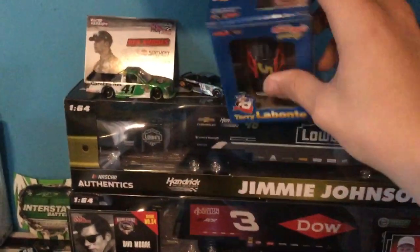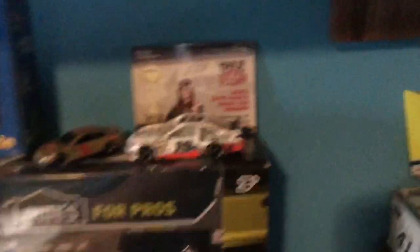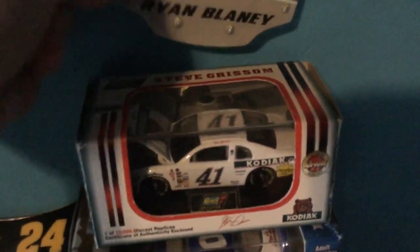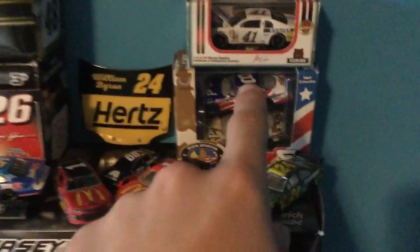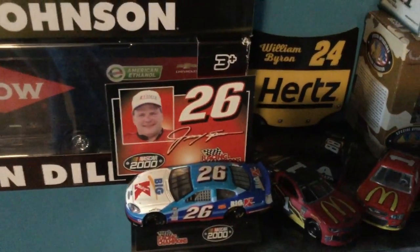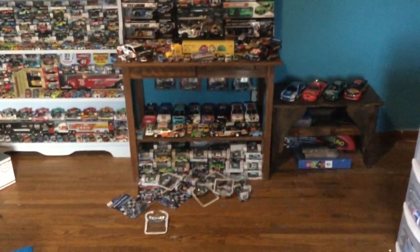Martin Truex Jr. 1:87, Terry Labonte cereal box — that is really cool, I really do like that. Martin Truex — come back here. Then you've got Austin Dillon, Haley Deegan — what an awesome looking car, love that Haley Deegan. Steve Grissom, Dale Jr. set — really cool patriotic set, I love that. Jeff Gordon here, and more Jamie McMurrays. Alex Bowman back there, Jimmy Spencer plastic hood. That is that table — what a mess.